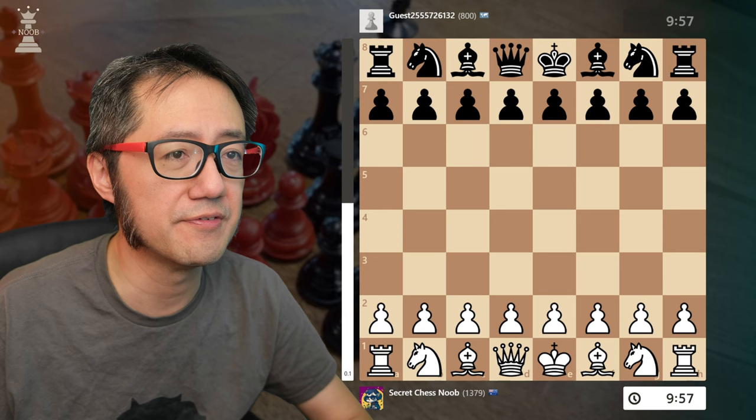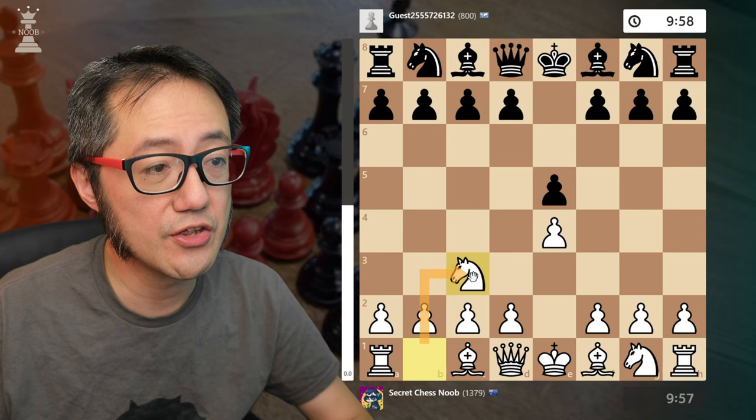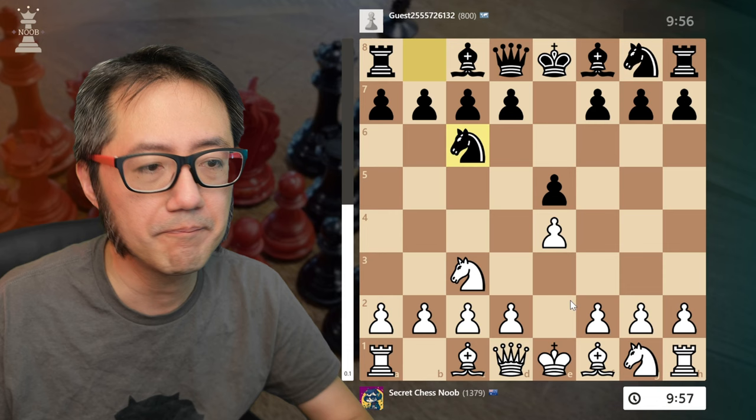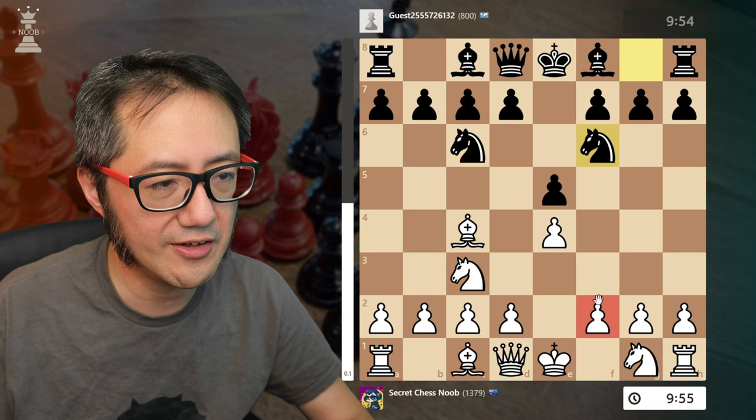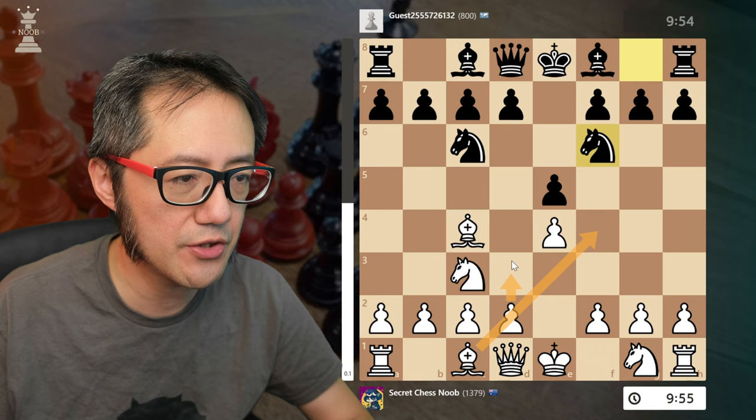So I've got the white pieces: e4, e5, knight c3 — that's a Vienna Max Lang defense — knight to c6, symmetrical. Initially I just played my usual way: bishop out, they develop the other knight, so that's that two knights approach. The logic here is I want to place that pawn on f4. To do that I need to open up the diagonal, so I need to play d3 first, then f4, and then knight behind the pawn.